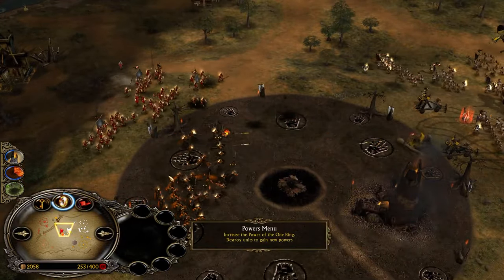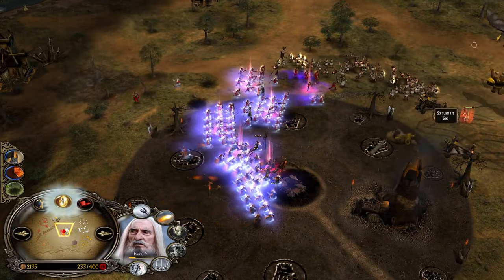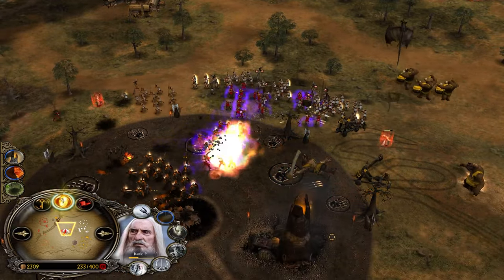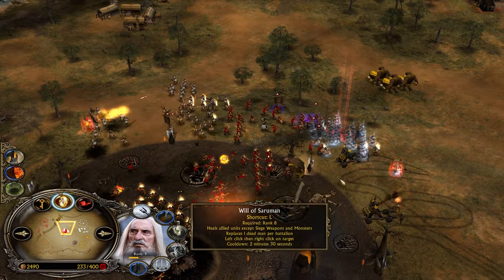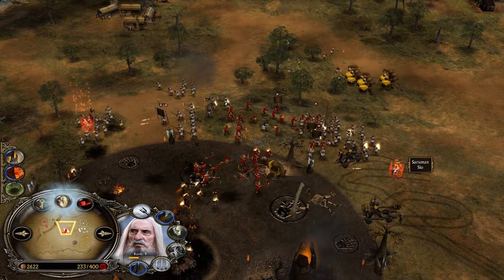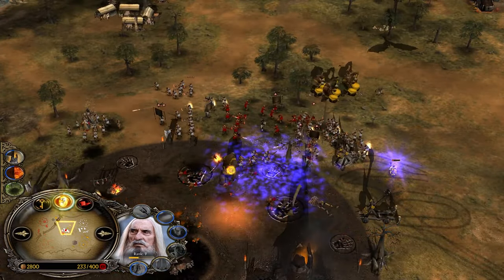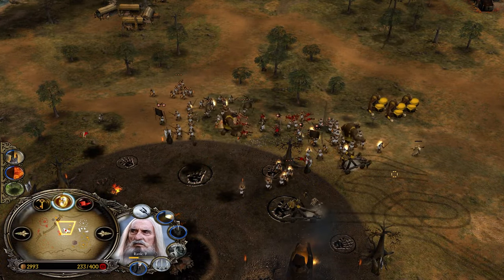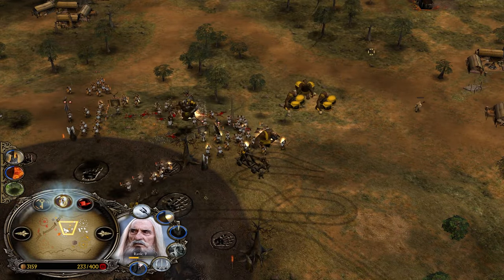Beautiful shot. Mordor is also gaining power points. Saruman got crippled again. There comes the heal from Gondor — full commitment on Saruman. He's going to be able to fireball them, but nobody is focusing the catapults. The will of Saruman coming in clutch from Zio, and he's still getting chunked. It's a big commitment and he might even be able to survive if he just keeps running away. The wizard will not pay today.